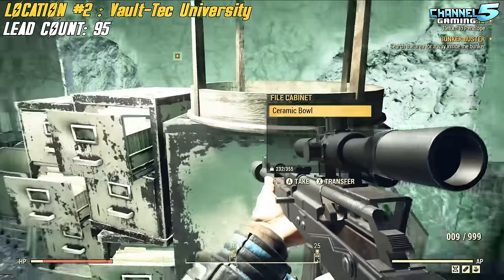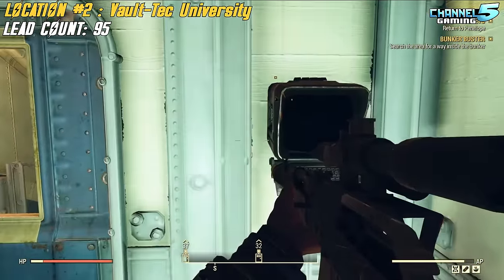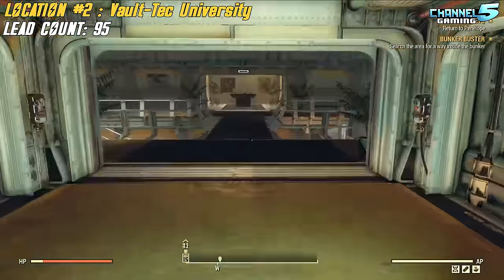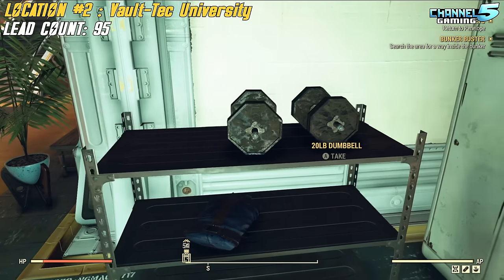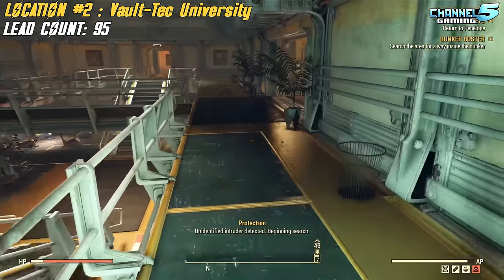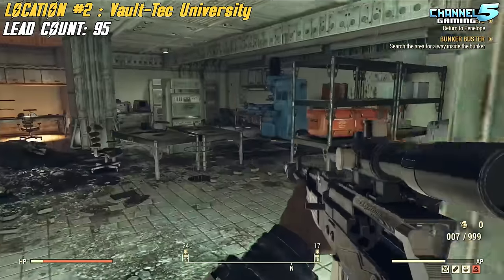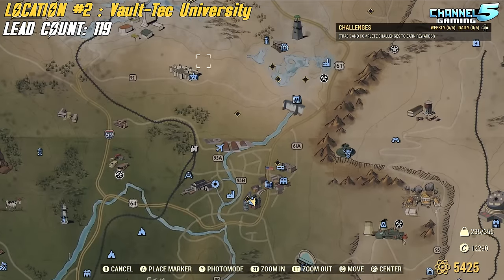More enemies here. Head straight across to the training entrance, go through the security door — no hacking required — and head straight down the stairs. Jump down and there's a workout room with more weights: one, two, three, four, five. It will over-encumber you. Head straight back up and return to the scrapping station we used earlier. We got another 24 lead. Now we're done with Vault-Tec University and we're hopping over to Eastern Regional Penitentiary.